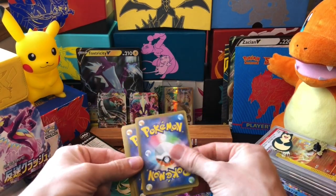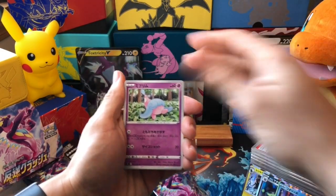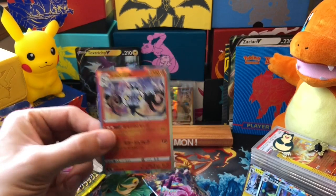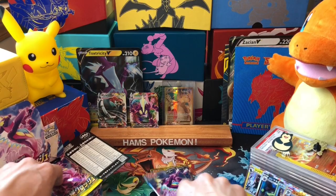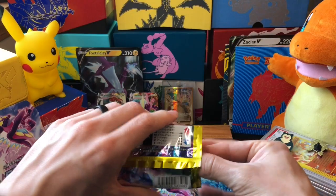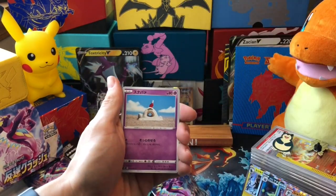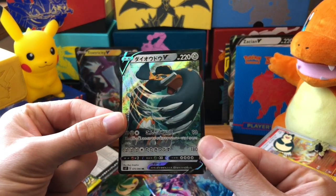All of the regular commons and uncommons - I got every single one out of the first Booster Box. Hey, Chandelure! By the time I got to the second Booster Box I only needed one holographic and it was actually this Chandelure. By the time I'd done two Booster Boxes - so about $100 in - I had all the commons, uncommons, and all the holographics. And there's a Copperajah V - very nice to go with that VMAX, fantastic artwork.